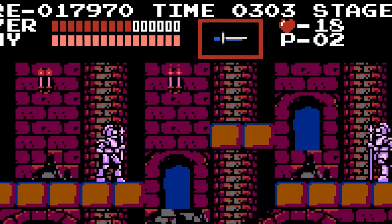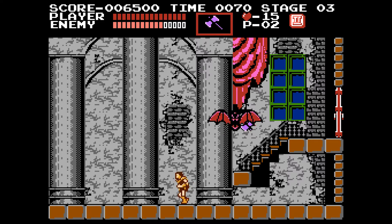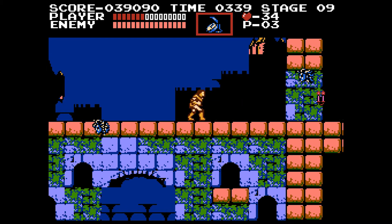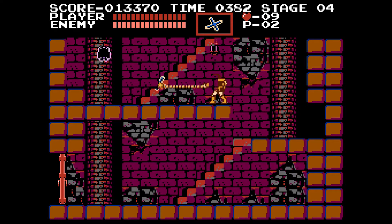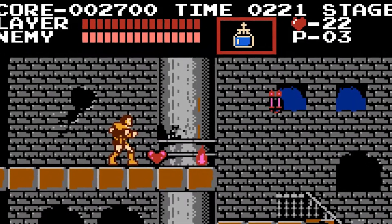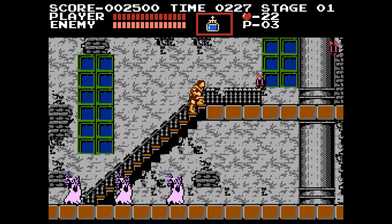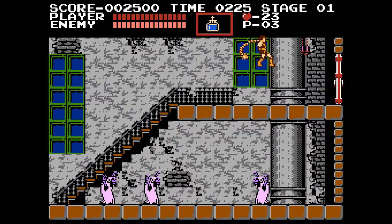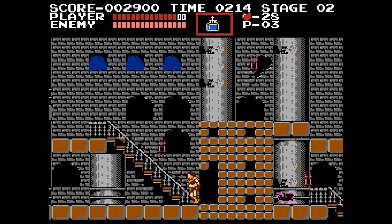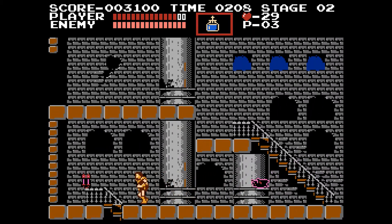Besides whip power-ups, you'll also find special weapons that give you a second weapon to throw at enemies. Some are self-explanatory like the axe and the dagger, while others like the stopwatch offer alternative ways to get past frustrating parts of the game. Don't go throwing them at everything though, as you can only use them if you've collected enough hearts along the way — these act as your special weapon ammo, so save them for when you need them most. You can also find screen-clearing crosses and the ever-famous turkey hidden in a wall to recover health, but that's generally all the help the game will give you.